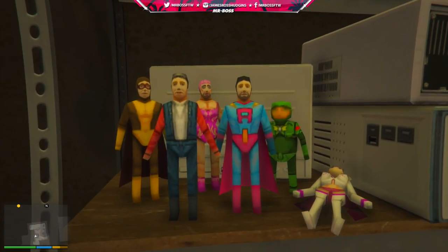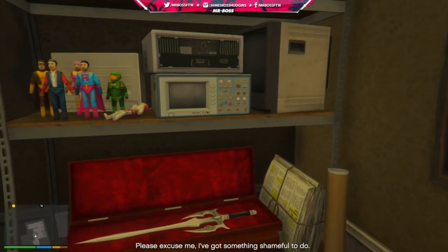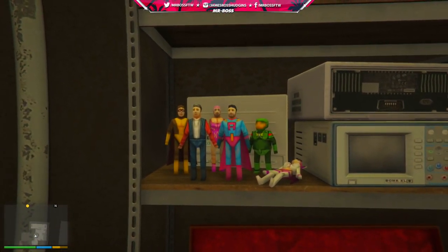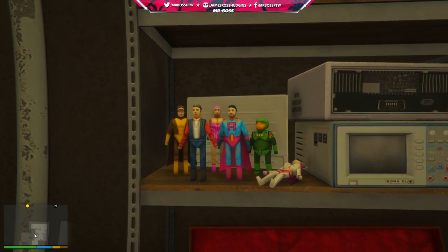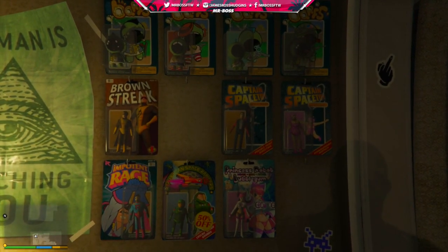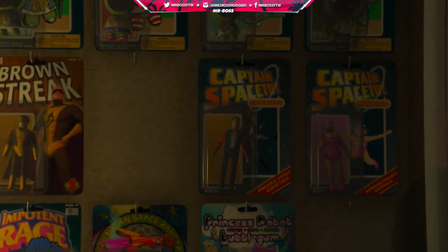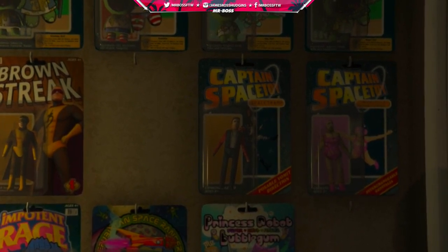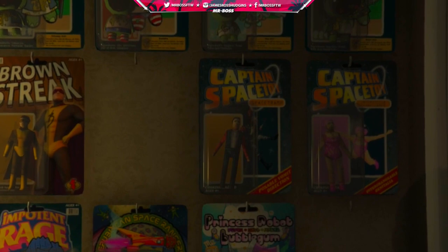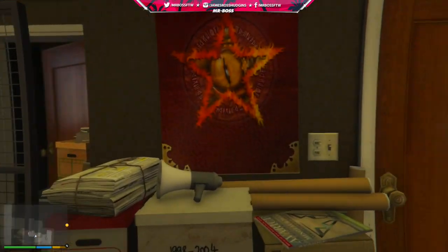Now, I know what you might be saying — that the action figure has some differences from French Tom. And I think that's to be expected. Going from GTA 4 to GTA 5 to an action figure, you're going to have some slight differences, because the other action figures like Impotent Rage, the Brown Streak, and Princess Robot Bubblegum also have their own differences when you look at what they look like on the box. Something else that's interesting to note is that on the box, the French Tom action figure is actually labeled as Captain Space Toy and his name is Space Tramp. I'm not sure if that's a reference to the fact that French Tom was gay or if it has something else to do with it. Either way, they look extremely similar, and it's just another GTA 4 Easter egg found within Grand Theft Auto 5.